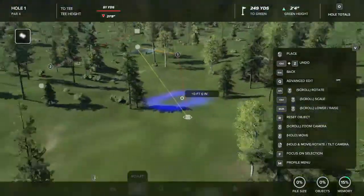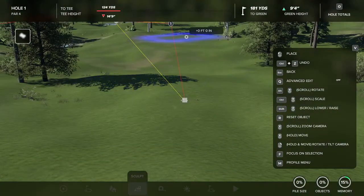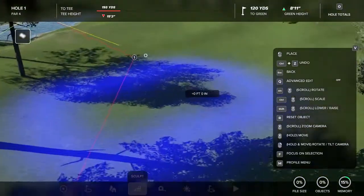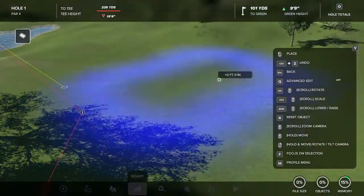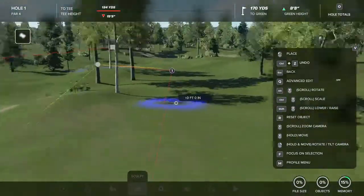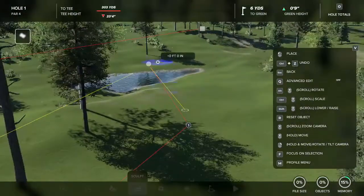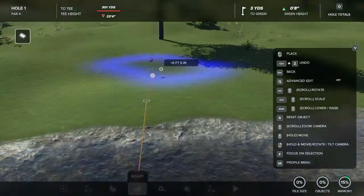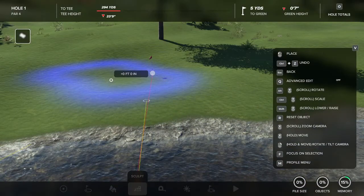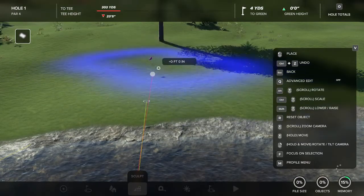If there is any confusion, just leave something in the comments and I'll try to get back to you and help you out as best I can. I don't play on console so I will be a little confused, but I'll try my best. Alright, so now we've got the whole fairway flattened out. Now we're going to come up here to the green and flatten that out as well. I think I'm going to kind of raise it a little bit, try to get it a little bit above this water — something like that.